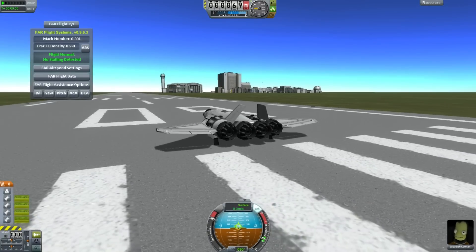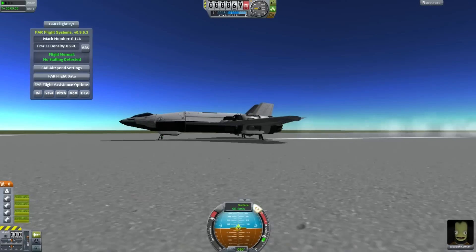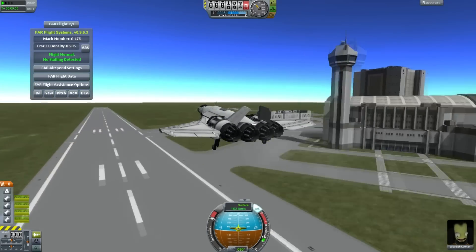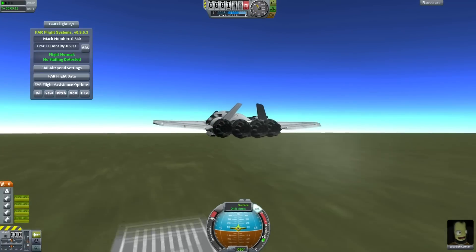Hello, it's Scott Manley here, and today we're going to start off with a quick flight towards the coast at the Kerbal Space Center. Now, of course, we know where the coast is — it's straight off the end of the runway, and if you overshoot just a little you will pretty much find yourself in the water and usually destroyed.